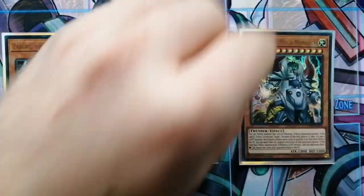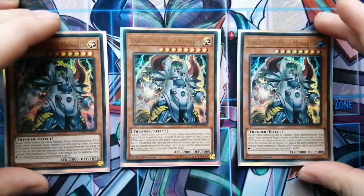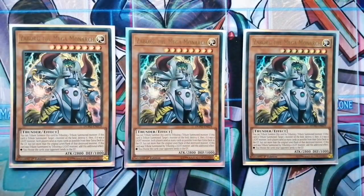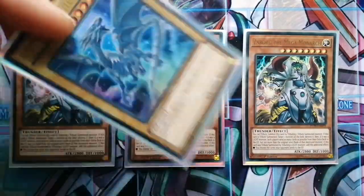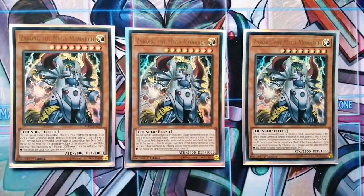Next I'm running Zaborg the Mega Monarch. These are kind of dead draws, but I've taken as many dead draws as I can out of the deck. Like Blue Eyes Alternative White Dragon — even though it's one of the best cards, you won't be able to run three of it alongside Blue Eyes Alternative. I never really want to see this in my hand; it's more for sending, or if I do have it in hand, I use it for targets — Trade In or rituals.